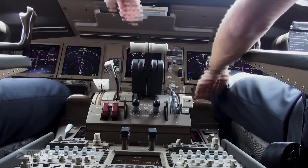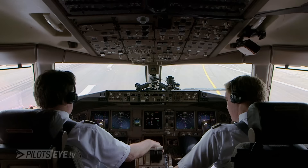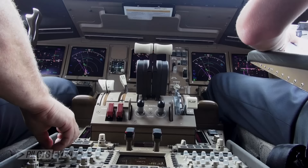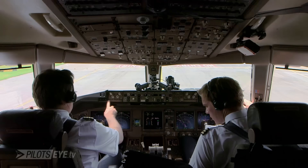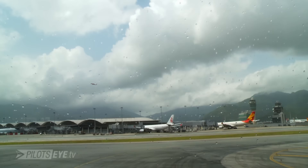Alpha 8, right turn Alpha, and 21, this one is 6. German Cargo 512, turning right into Alpha. German Cargo 512, good morning, taxi Whiskey, hold short of Hotel. Taxi Whiskey, hold short of Hotel. German Cargo 512.